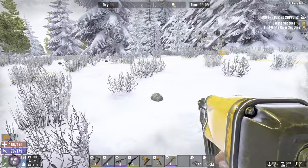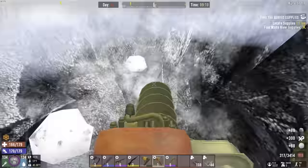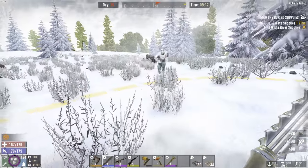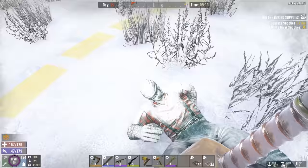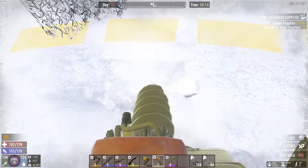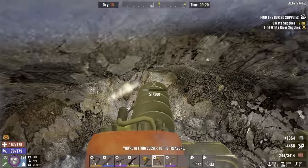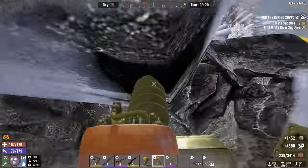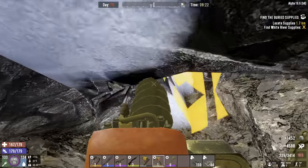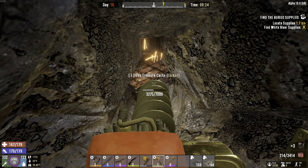We've got the auger now and it works so good when you have the block damage turned up — it's just a little crazy. We're supposed to be doing the southwest corner. Southwest corner — here it is. I would say it is always right over here in this corner. And we found out that the crowbar doesn't work on the treasure cache, so I'll just use the auger.